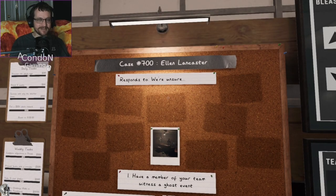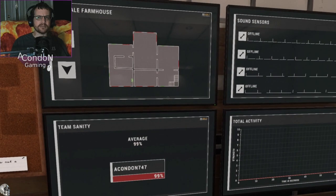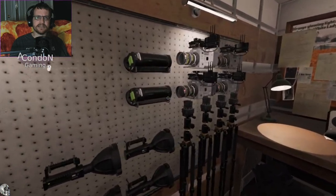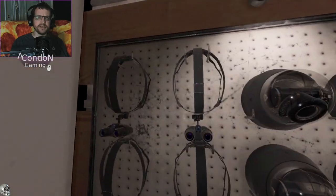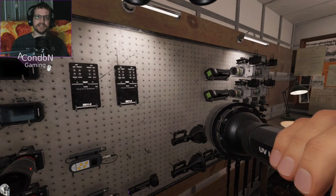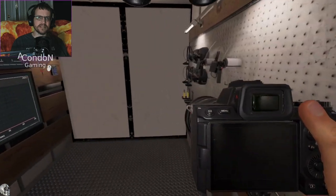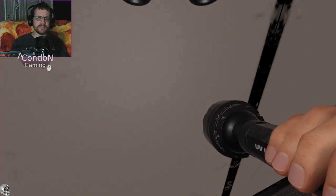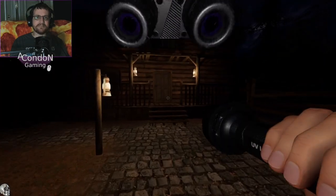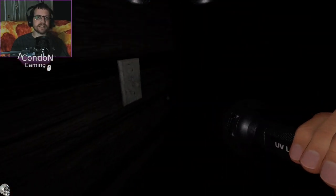Who do we have today? We have Ellen Lancaster. That's a famous name. We got a few things. So we have the breaker location. I wonder if we have lights and stuff this time. Oh, they gave us night vision. That's sweet of them. Alright, so let's go ahead and get in with the UV. I'm going to zoom EMF and I guess we'll go ahead and bring in the camera. Let's try for the main stuff. So they gave us night vision. Bleasdale — not a map that I'm particularly fond of at all. Get in and find the breaker. It's on the left side as far as I can tell.